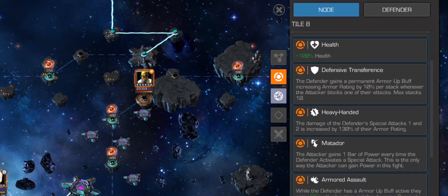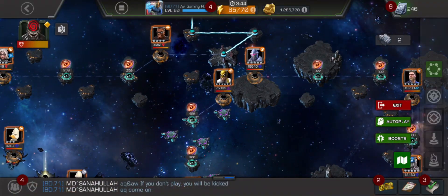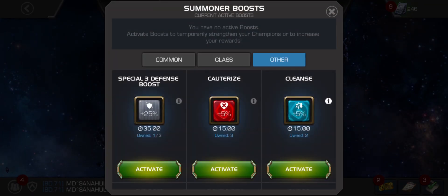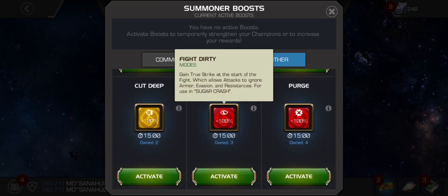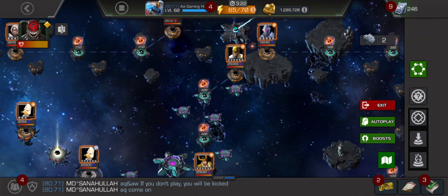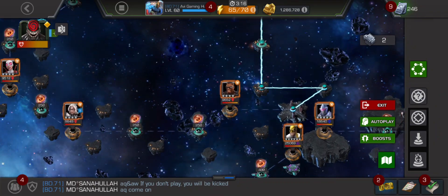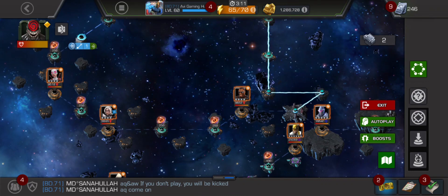The last part has permanent armor up, so let me check out some of the boosts to give you a hint on which one works here. You can use this boost because it will ignore all armor, evasion, and resistance, so it will work for this path.